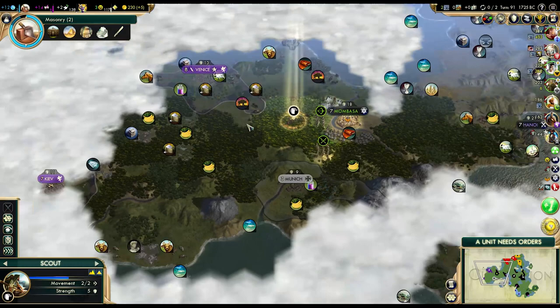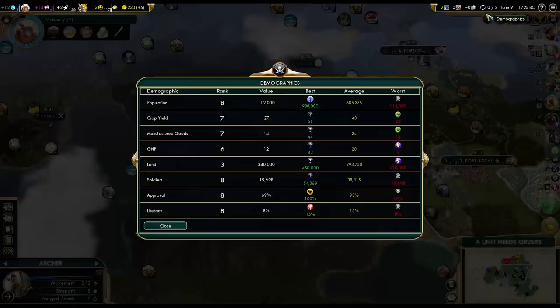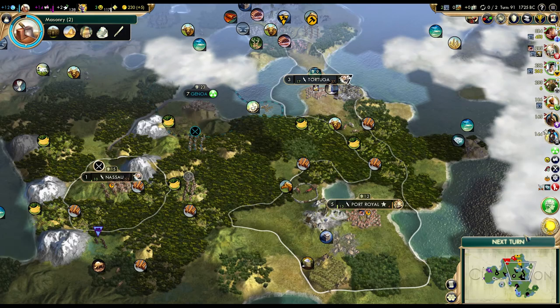We can explore to the west — we still have to make contact with one more civilization. I wonder who that is. Someone militaristic, probably, because he has the biggest military score. Plus population — nice.